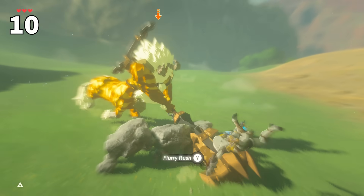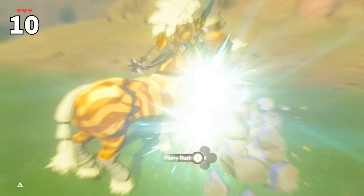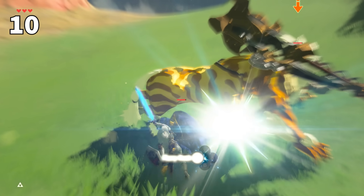Did you know that you can destroy peblets with your flurry rushing body? Your rushdown itself, when colliding with peblets, has enough momentum to destroy them. This won't work if you're too close.